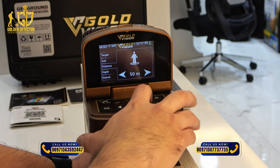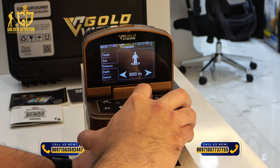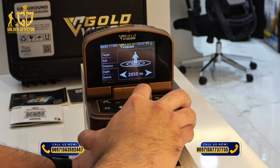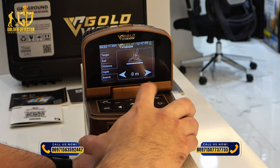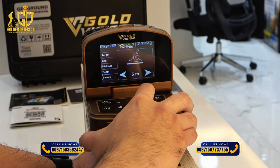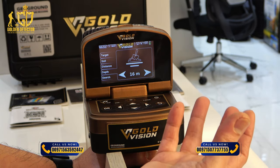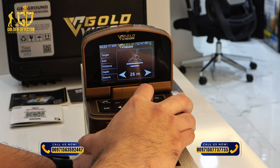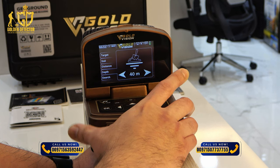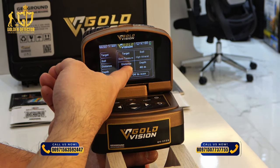For the distance, this is the range capability of the Gold Vision. The minimum is 50 meters and it can reach up to 3,000 meters. You can also adjust the depth — the minimum is 1 meter up to 40 meters. For example, if you want only 16 meters, the detection will reach only to 16 meters and will not exceed after that. The maximum is 40 meters. Press down and all the settings you made will appear.